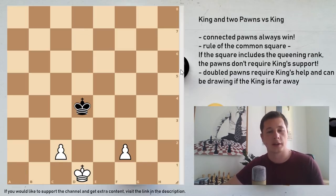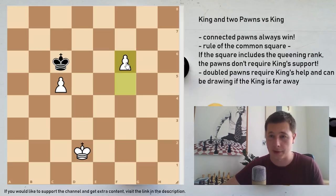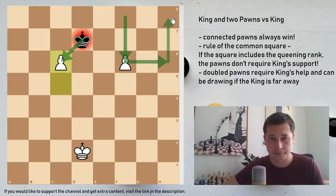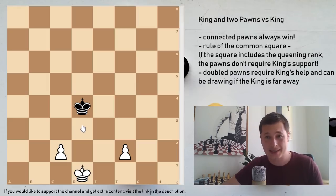The situation changes a bit when the pawns are two squares apart. In this position their common square comprises the 8th rank, which means the pawns are easily winning - the black king can never take - and they don't need the support of the white king. White can now just play f6. Let's say black plays king to d7, which is the most resilient move - c6 check. You can see that if the black king ever captures the c6 pawn, it's going to be outside of the queening square of the f6 pawn, so if the king takes on c6, f7 is easily winning. But the black king can't even control both pawns simultaneously.